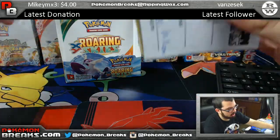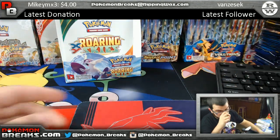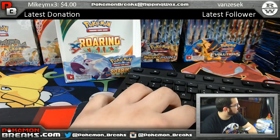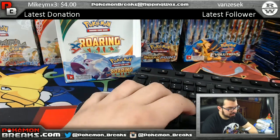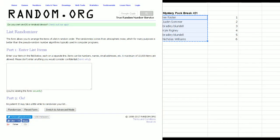Now it's what everyone was waiting for. One of these guys is going to get a pack of base set — who is it going to be? We're going to randomize the list of names nine times. Whoever's name is on top of the list after the ninth time wins a pack of base set — it's up to them to keep it sealed or open it. Guys, good luck! Lee, Justin, Bradley, Kyle, Bradley, Nick — nine times.